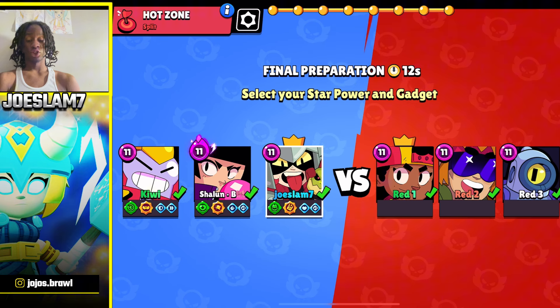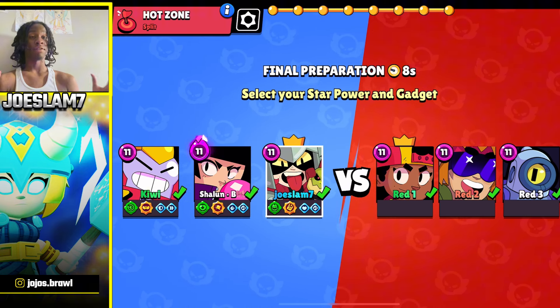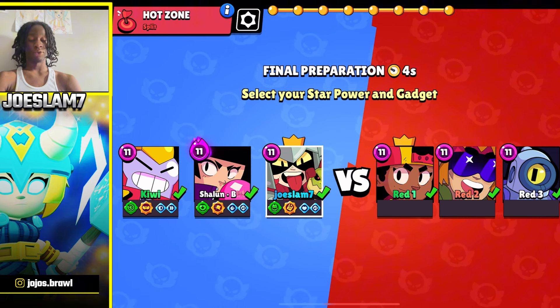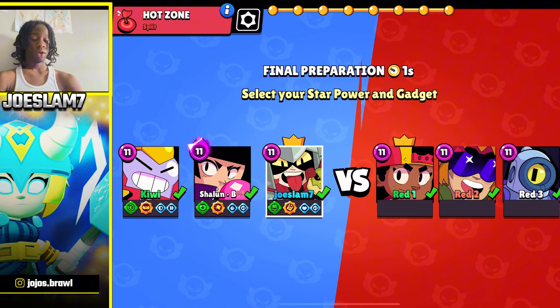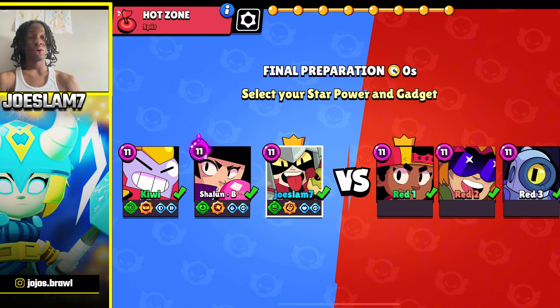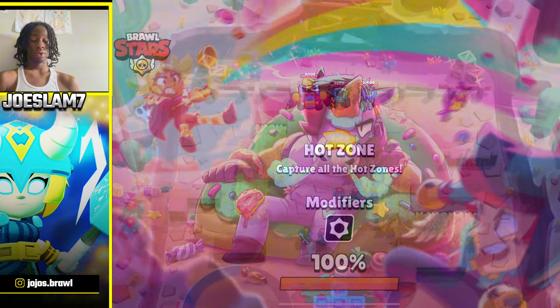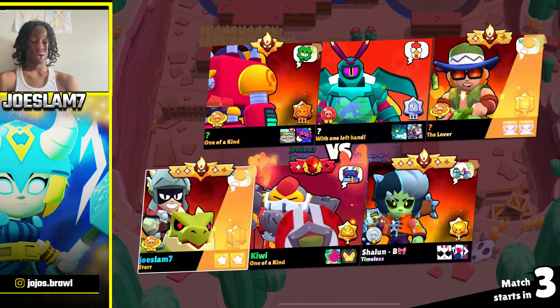We're hopping straight into a masters ranked game. It looks like we're gonna take a beating because they got the Rico pick and we have no one to open up the walls — bad draft by us. We're probably gonna get whooped for it but we're gonna try our best to win. Hopefully you guys like the new kind of videos I'm doing. I'm top 400 in the world, which has been pretty nice.